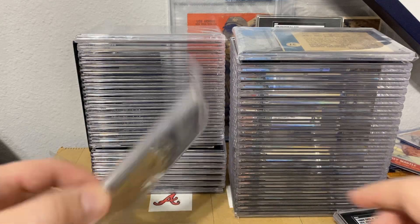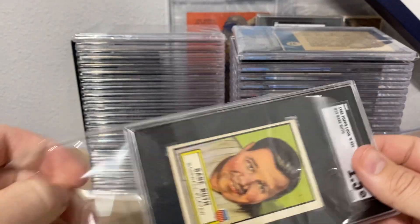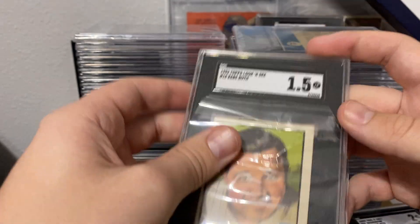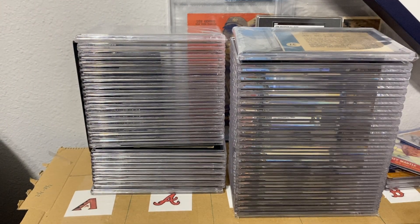We got a 1.5 on this Ruth — there's a giant crease right there, now it's showing perfectly, and that's why I got a 1.5. I bought that one knowing that as well. Another one in here is going to be a lot higher grade, so we'll throw those off to the side.